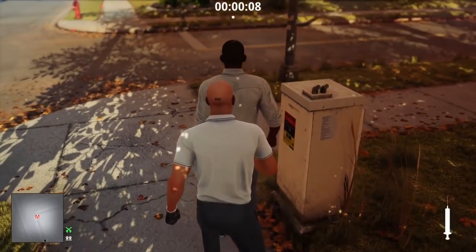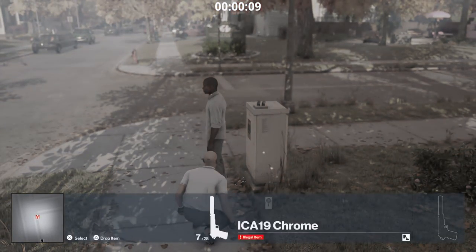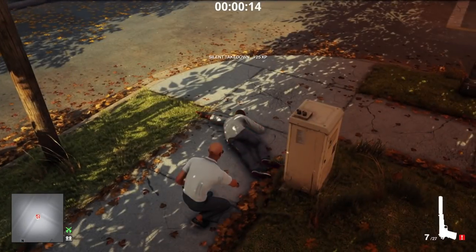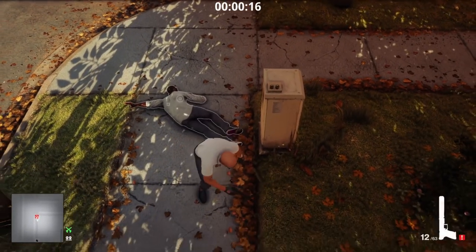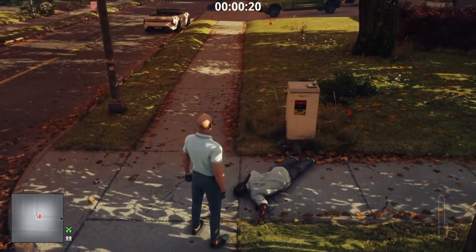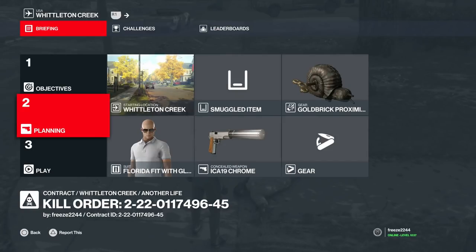I wanted to use the sedative syringe with the pistol because it's the same effect — as long as it's a sedative of some sort. Concussions don't work but sedatives all work exactly the same. The problem with the syringe is it acts too quickly and you can't pull out the pistol fast enough to shoot them in the head. On console I tried again and again and just couldn't get it to work.